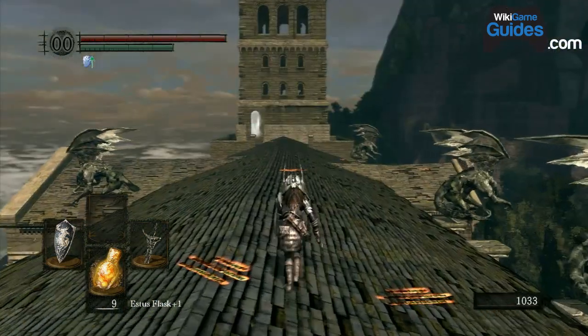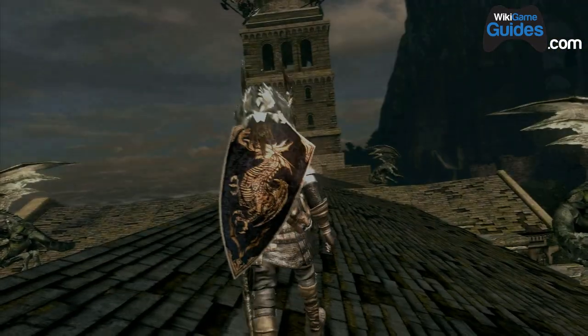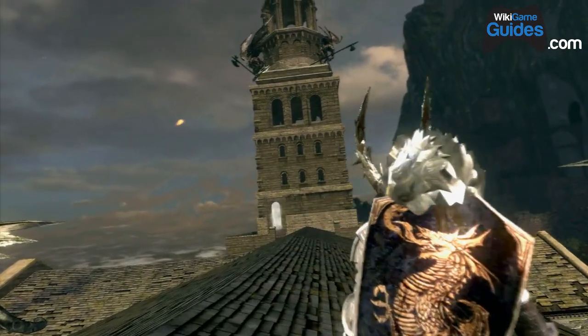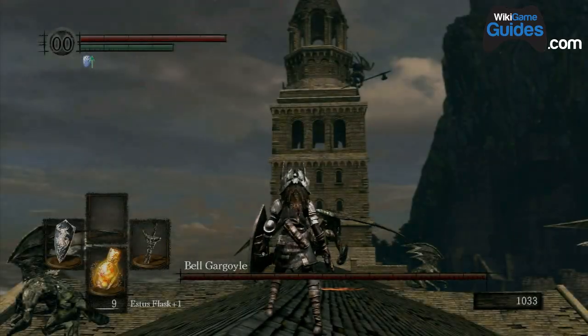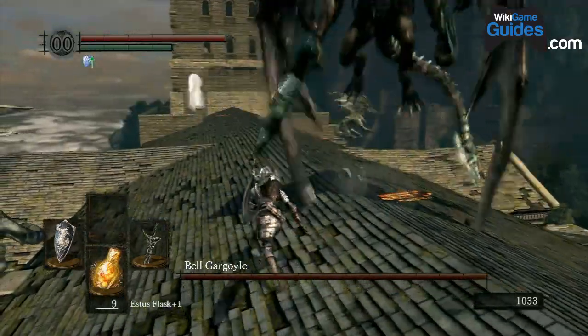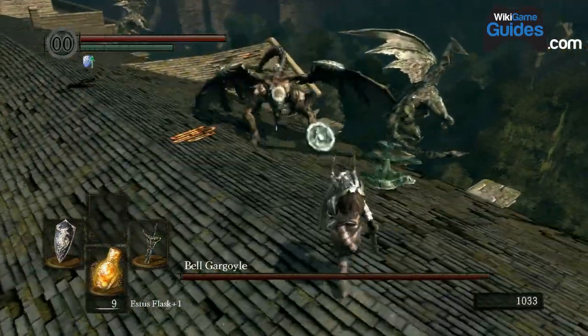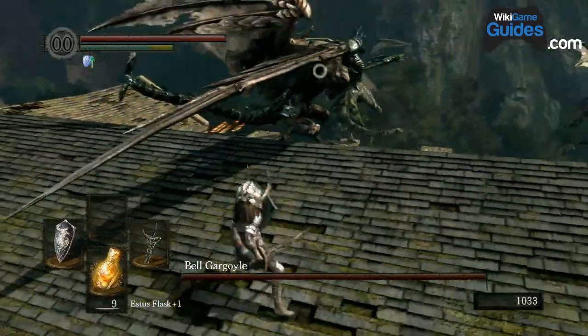If this is your first time through, you're probably gonna die because it's a tricky boss fight — a second gargoyle pops up. So if you think you're gonna die, die in a smart place. Die by that door where you start the fight so you can get your bloodstain back.